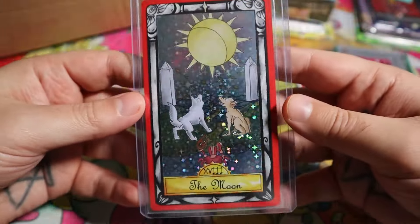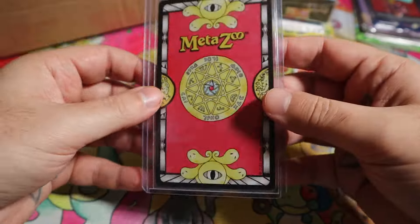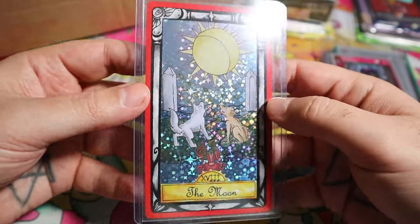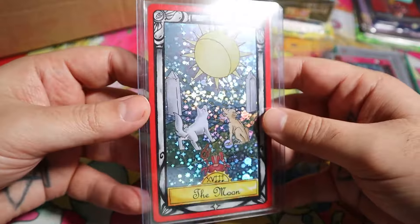I had to get this because it had the Best Boy Wahila on it. I think the original tarot cards are cool. The big box ones I'm not really too into, just because the holo covers the actual art. So it's kind of weird, but I do like these original ones that came in the little sealed tarot decks.